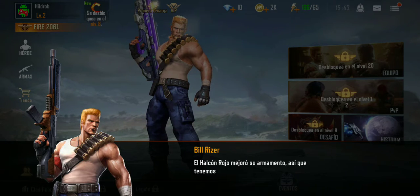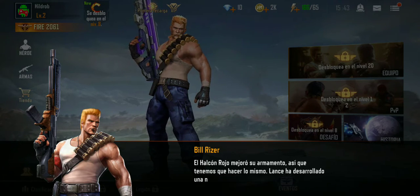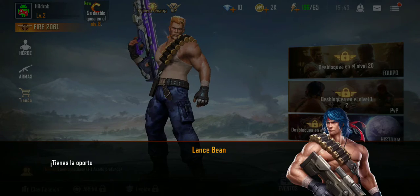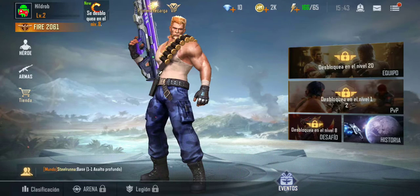The Red Falcon has upgraded their weaponry. We shall not fall behind. Lance designed a new weapon for you — go get it at the shop. Stand a chance to get a gold weapon at the shop.